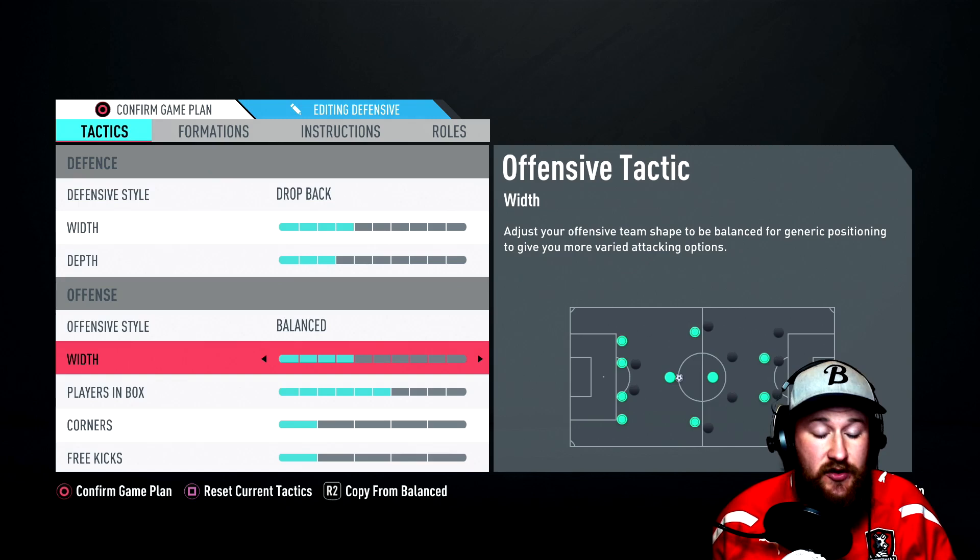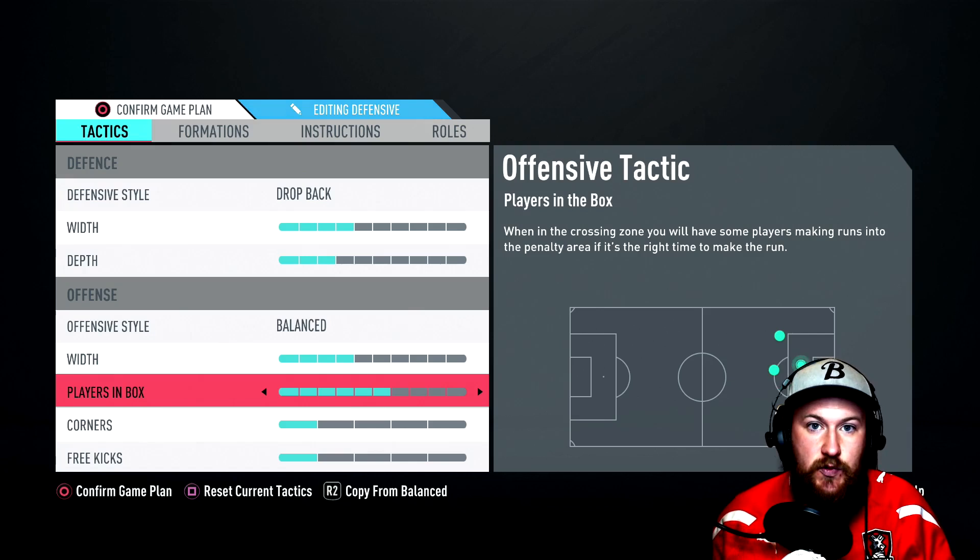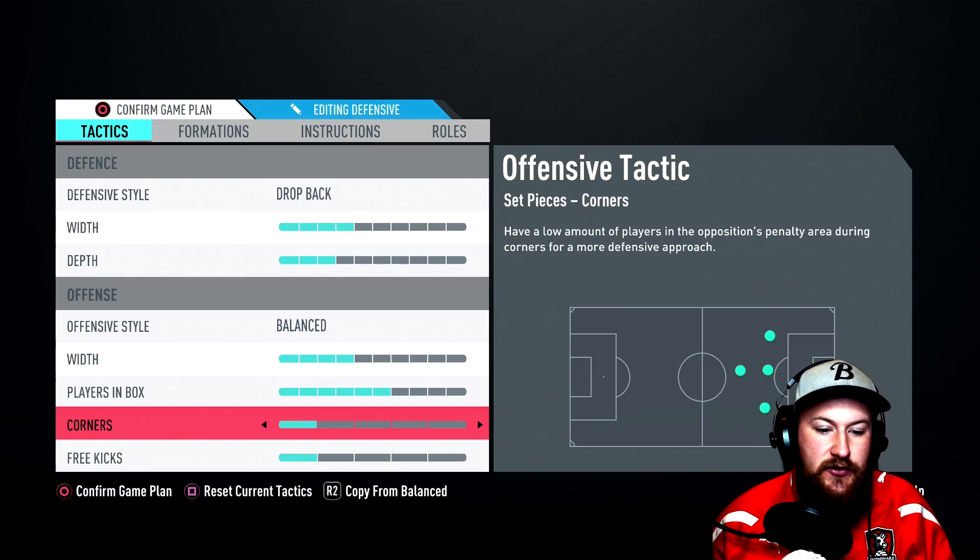4-width is absolutely fine. Players in the box — we want to ramp this up to about 6 because we want to encourage players to go forward after that defensive phase. Both corners and free kicks are most useful set as 1 on this so that you're not getting counter-attacked, and plus there's a few good corner routines you can now do with this particular tactic, same with free kicks.